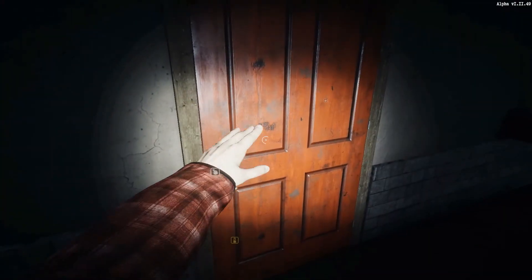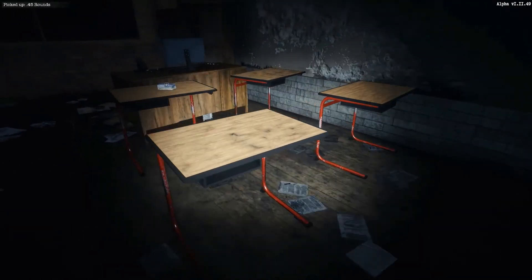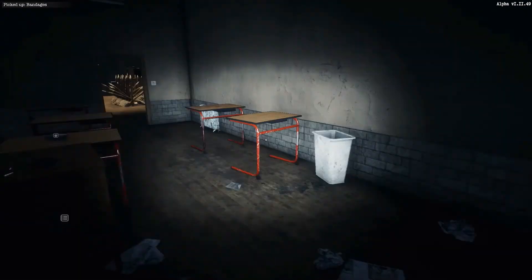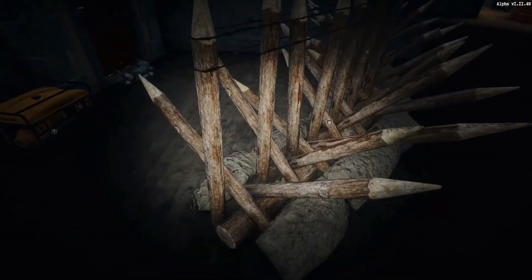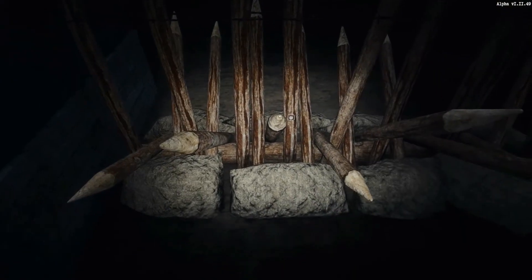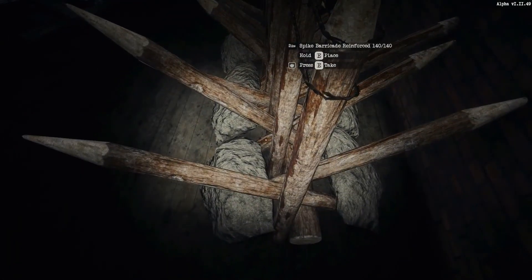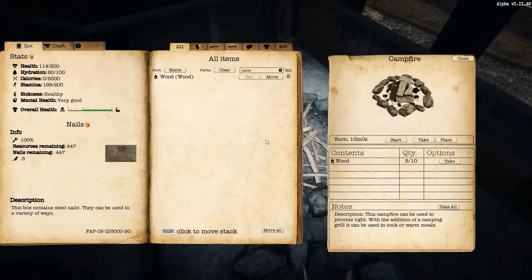I gotta repair all these barricades — I want to fight the horde again at this location. 45 rounds, that's kind of nice. I do want to fight the horde again here, but I'm going to need to build a lot more barricades. These are pretty much repaired — they're at 140. All the barricades that didn't get destroyed have been repaired. Let's go check upstairs — I think all the fireplaces have been refilled.